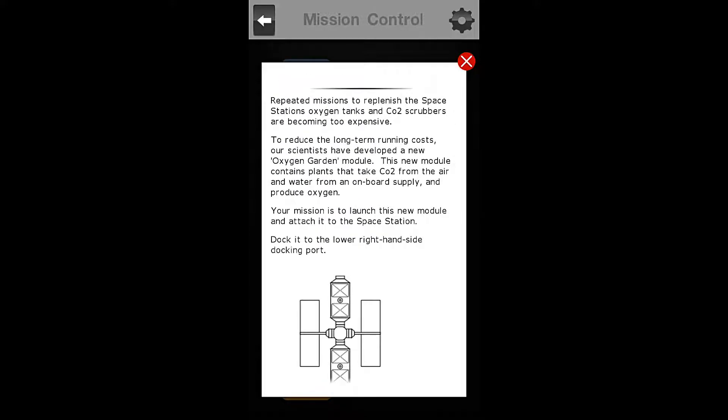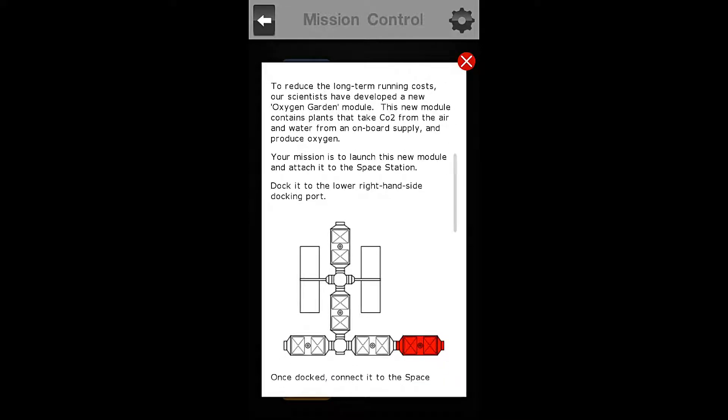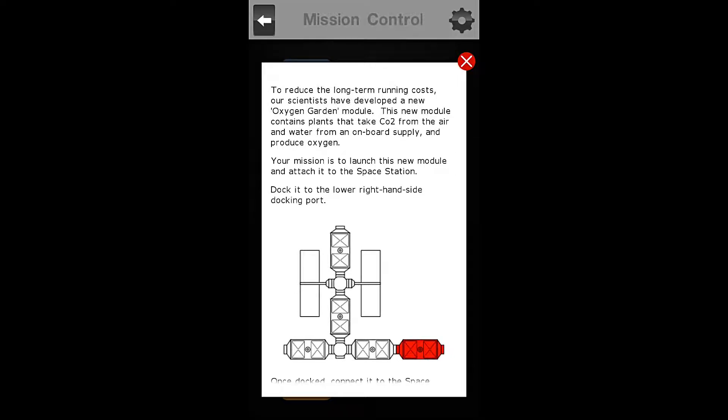Repeated missions to replenish the space station's oxygen tanks and CO2 scrubbers are becoming too expensive. To reduce the long-term running costs, our scientists have developed the new Oxygen Garden module. This new module contains plants that take CO2 from the air and water from an onboard supply and produce oxygen. How wonderful!